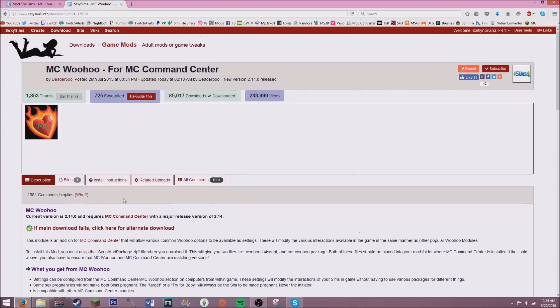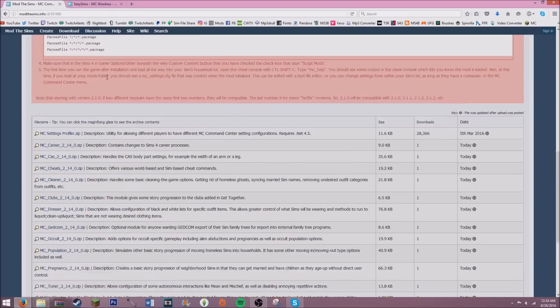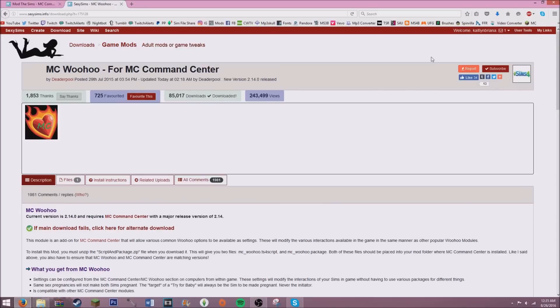The next thing you're going to need — which is a big part of getting your teen sims pregnant — is MC Woohoo. This is another section within the mod. You can see there are options like MC Dresser, population, pregnancy, and so on. MC Woohoo handles romantic interactions between the control sim and other sims. You'll have to get that separately, and you do have to be 18 or older to download it.